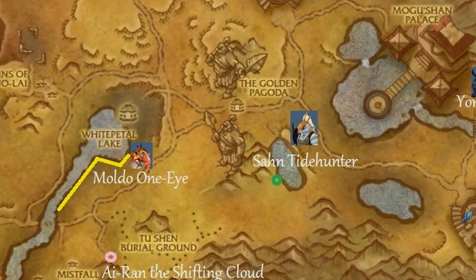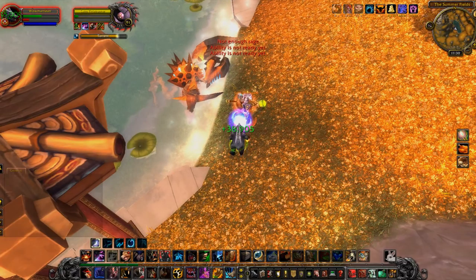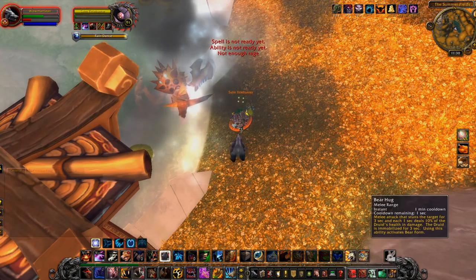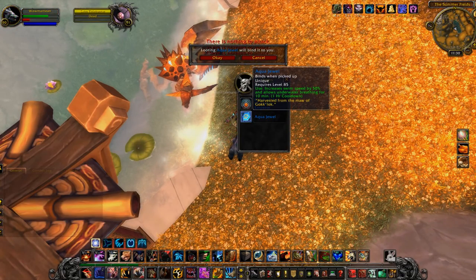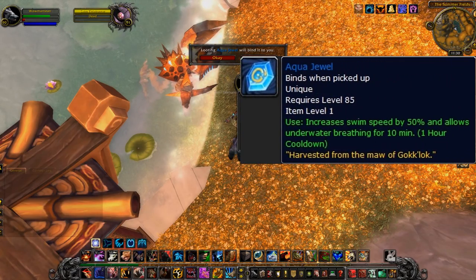Moving a little west, we go to San Tidehunter. He is a Jinyu hanging out by a little pond. Notice the crab in the background — I believe that is a kill for a daily, so he is by some place that will have a lot of activity and will probably be dead fairly often. Notice Rain Dance here — I'm going to interrupt this. As a bear, I was able to use the Tier 5 talent Mighty Bash and also Bear Hug to stun him and prevent that. He drops the Aqua Jewel: increases swim speed by 50% and allows underwater breathing for 10 minutes. Not fantastically useful for us druids, but for the rest of you folk, you might like that a lot.